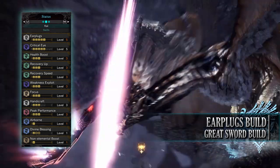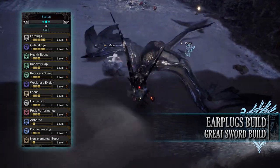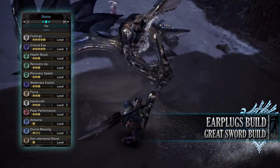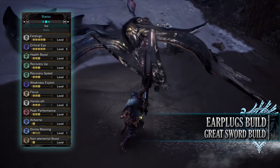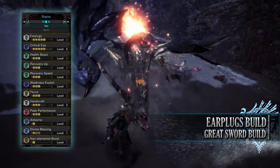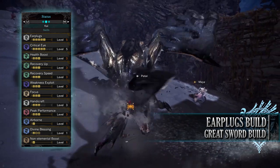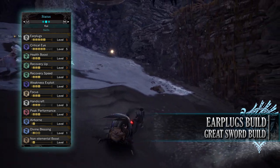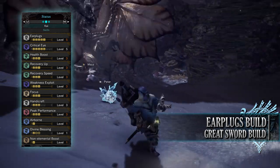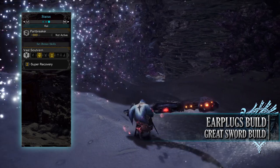You have Weakness Exploit level 3, Focus level 3, and Handicraft level 3 — you do need some Handicraft on this build if you want the Wyvern Impact Silver to reach Purple Sharpness. You have Peak Performance level 3, which increases raw attack so long as we have full health, and with the set bonuses on this build we should have full health for the majority of the hunt. You'll also have Airborne level 1, Divine Blessing level 1 (potentially level 3), Non-Elemental Boost level 1, and potentially Part Breaker at level 2 when wearing Mantles.